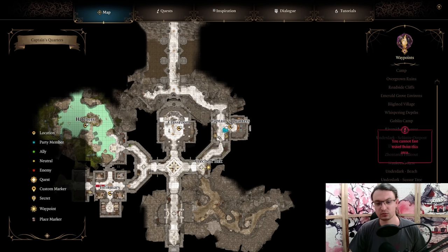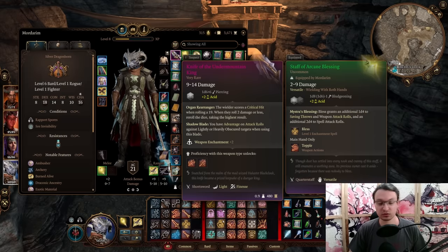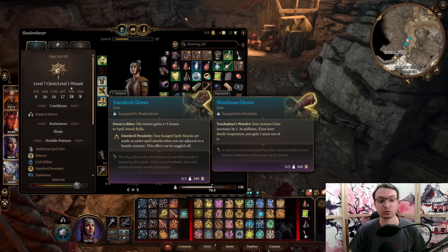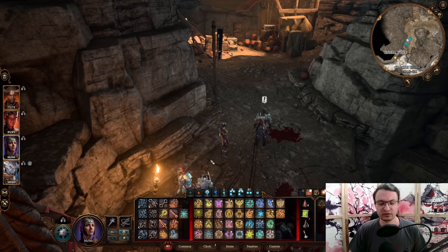The next NPC is the Quartermaster, also located in the Crèche Y'llek. This NPC has some of the best items in the game. You can find the Knife of the Undermountain here, and also the Daredevil Gloves — plus one to spell attack rolls, and ranged spell attack rolls get the melee tag if an enemy is in melee range. That's really good. There are other goodies too, so don't miss this Quartermaster. You can also just kill this NPC later if needed.